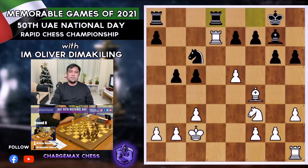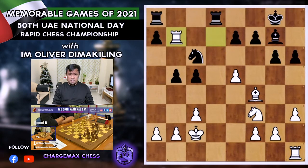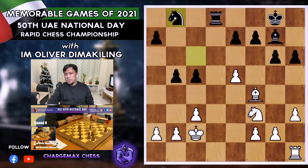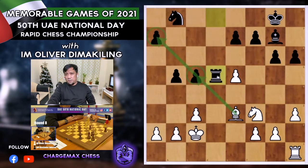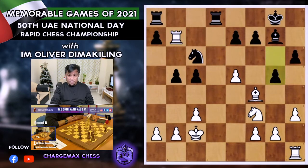He plays Nxe2, Kxe2, Rfd8 — challenging the open file. Look at what the rook controls: the seventh rank and the open file as well. Rb7, maintaining pressure on the seventh. If the opponent challenges again on b8, I have takes, Rxb8. If he takes the rook, then e6 — that will break his structure and the pawn becomes isolated after the take on f7. If he takes with a knight, I go Be3 attacking c5, with an x-ray on the a7 pawn.